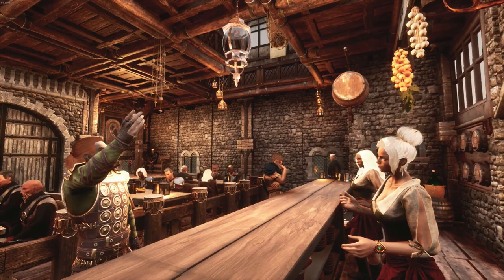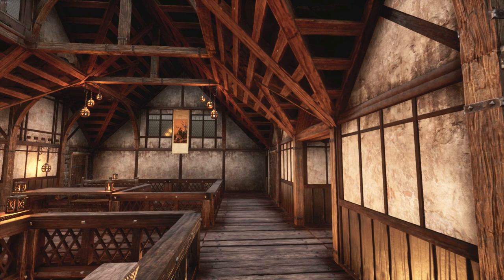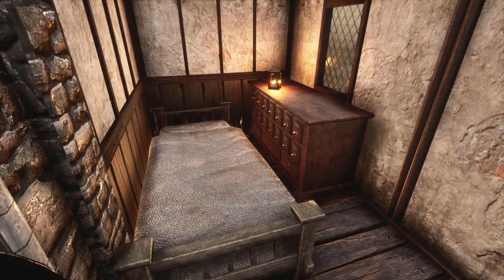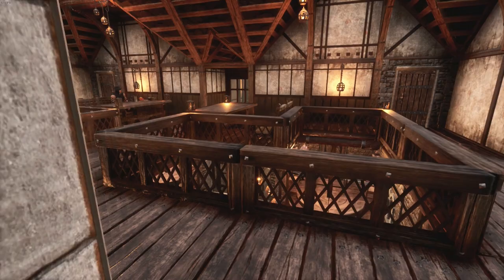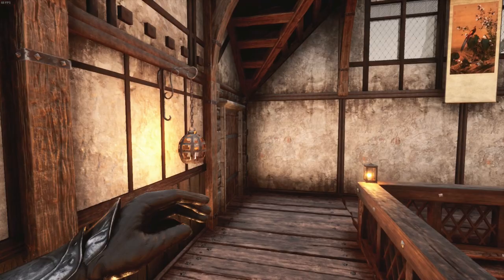Heading up the stairs, this is a much quieter transitional area between the tavern below and the bedrooms on this floor. There are a couple of chairs and tables here for those who are renting a room and don't wish to navigate the busy tavern floor below. The first floor has two smaller bedrooms on the backside, designed as a budget option for weary travellers. For the more discerning tavern customer, the front bedrooms are a bit bigger and comfier, offering a more welcoming experience for, of course, more coin.